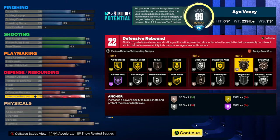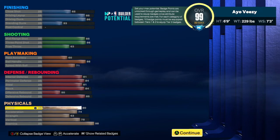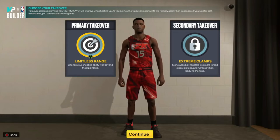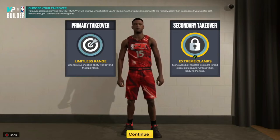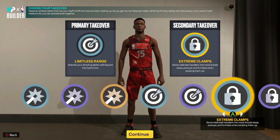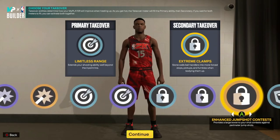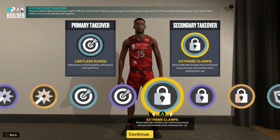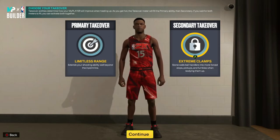My vitals: 80 speed, 74 acceleration, 63 strength, 78 vertical, and 98 stamina. For my takeovers, I went with limitless threes, and to reinforce my defense I'm going with extreme clamps. I was considering enhanced jump shot contest, but I think stonewalling people and getting them stuck while my teammates play passing lanes is gonna be really fun and produce some great clips.